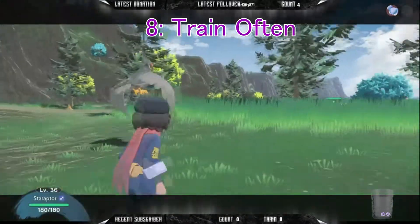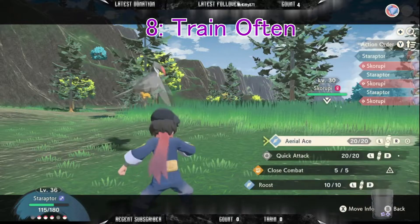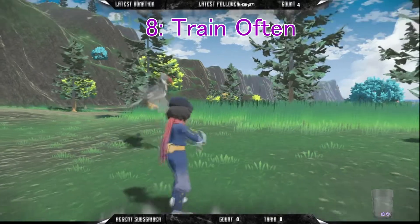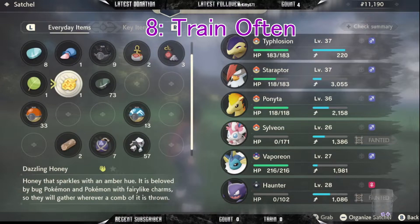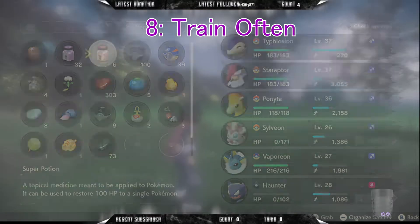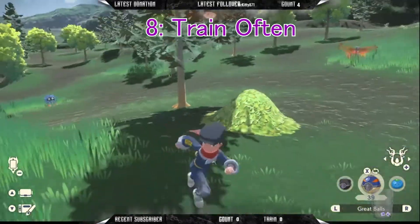Check back with the trainer in town frequently after getting your survey rank up for new moves. Pokemon don't seem to learn a widespread moveset naturally in this game, so the trainer is actually invaluable. She offers a wide variety of not only strong moves that match your Pokemon's type, but various others that are tactically beneficial. Once a Pokemon learns a move, it will never forget it and you can swap it out as often as you like. Only the moves equipped will gain mastery, however, and remember that swapping them in the field without resting will result in the available PP being half of the max.